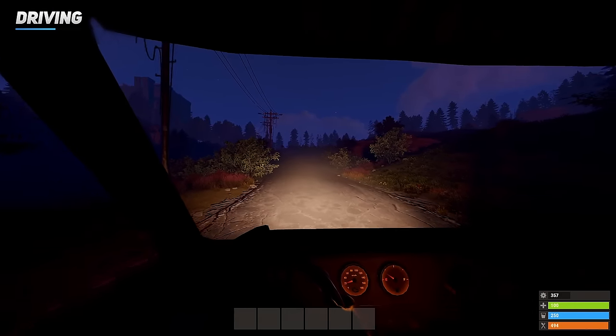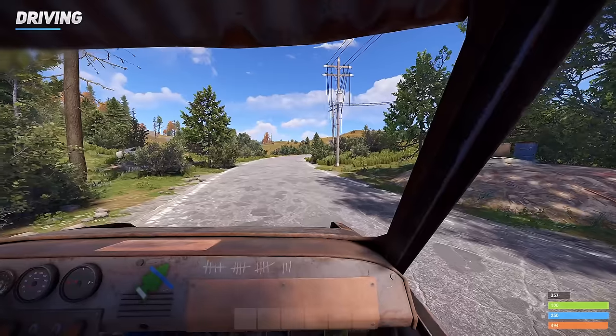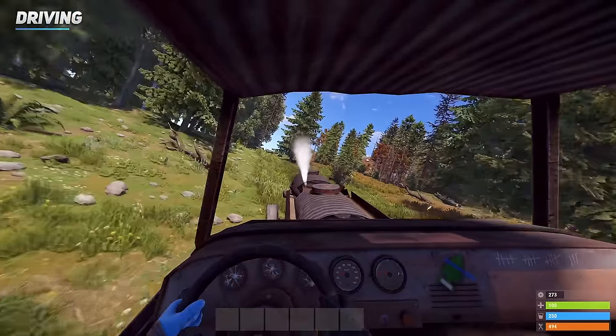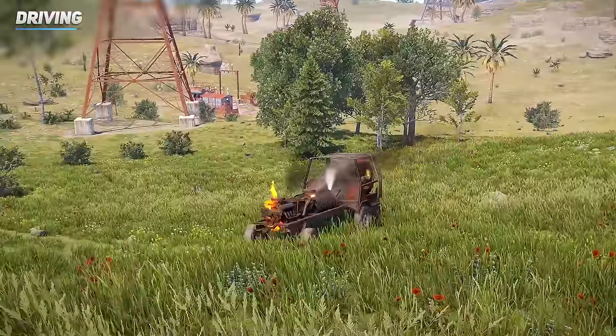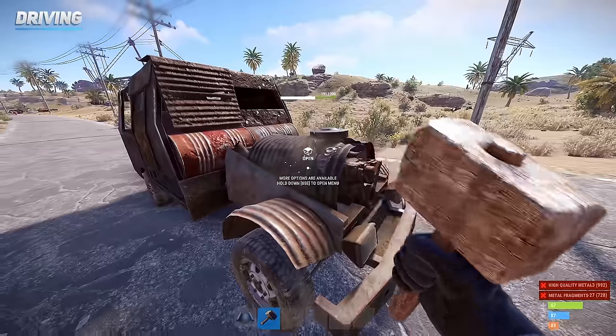You can toggle the headlights with the F key, honk your horn with the left mouse, change seats with X, and get out with Space. After owning a vehicle, you'll quickly notice it loses health if you're not perfectly driving it down a paved road. This is to encourage players to drive on the road, but sometimes you'll want to take a quicker route. If that's the case, always carry a hammer and resources to repair the modules.